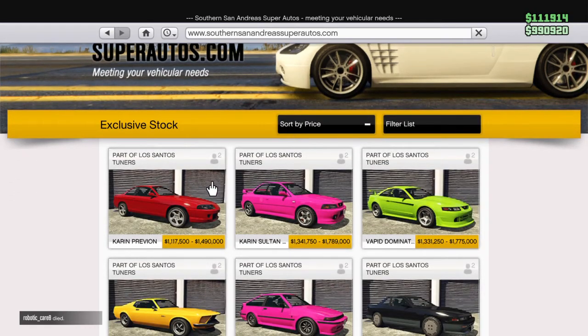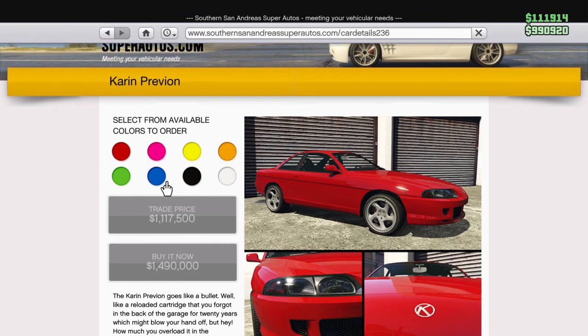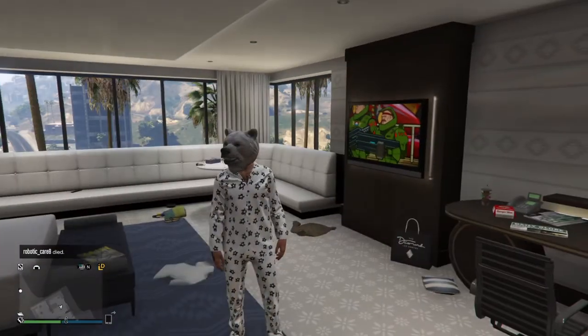But remaining in the list still is the Cairn Previon. This is probably most likely to release next, but you never really know. That is in the prize ride list.